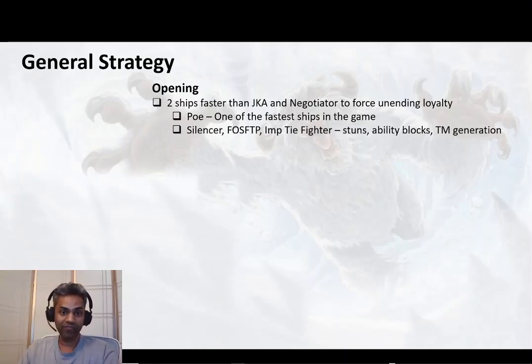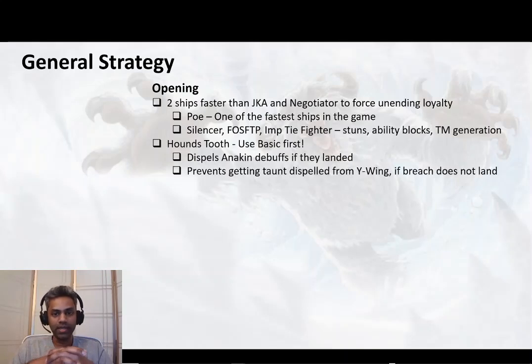You already have one resistant ship which is Poe's ship — one of the fastest ships in the game at 203 or 204 speed depending on how you mod him. That's a must in this lineup and it's probably going to go first to land the first hit. As a second fast ship: if you have SLKR you'll have First Order TIE Fighters rallied up as well. The Silencer is a great option at around 204–205 speed at R7. First Order Special Forces TIE pilot is amazing and Imperial TIE Fighter — if you've got that faster than say 195–196 — is a good option as well. Silencer has tons of stuns; FOSF TIE has an assist and ability block; Imperial TIE has foresight giving lots of TM generation.